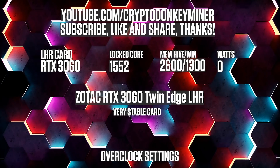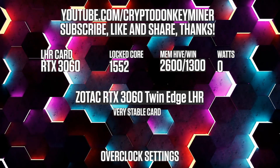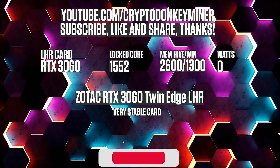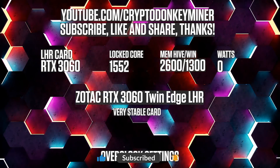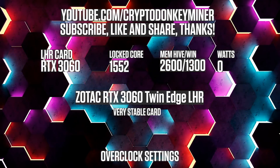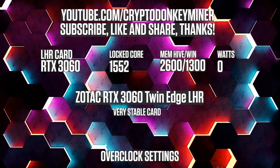Overclock settings for the RTX 3060 LHR V2 mining Ethereum: lock the core clock at 1552, set the memory clock to 2600 in HiveOS, which is 1300 in Windows.